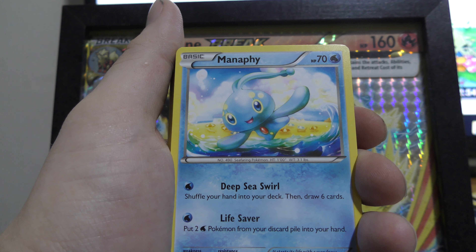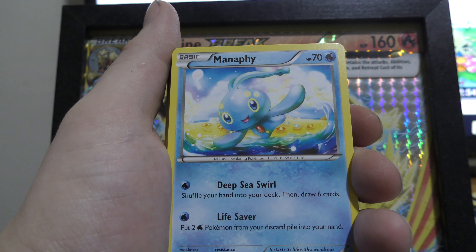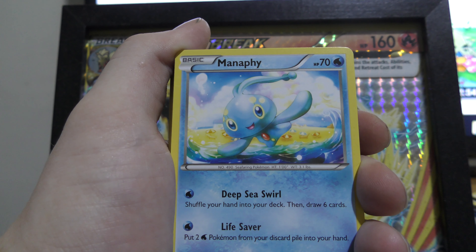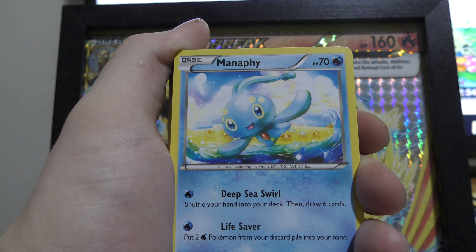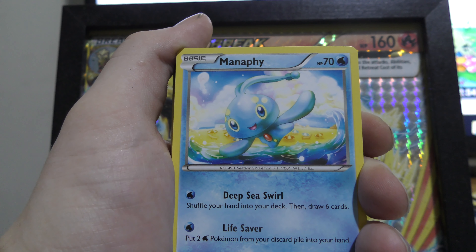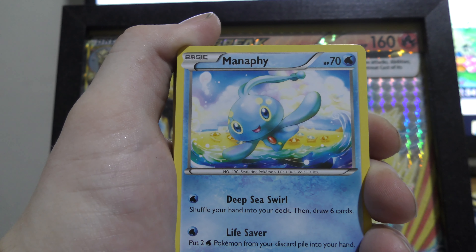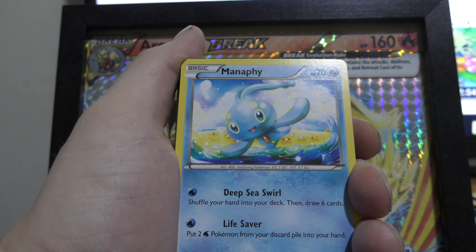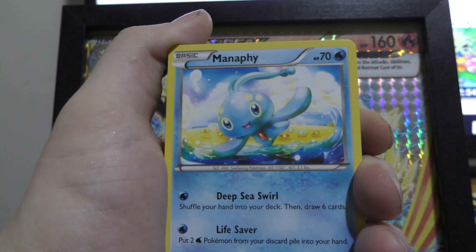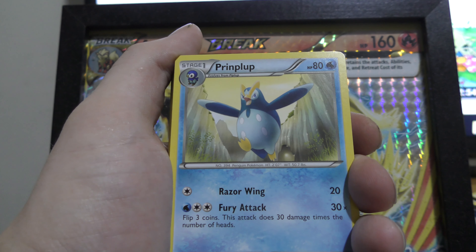We've got Manaphy here with Deep Sea Swirl — shuffle your hand into your deck then draw six cards. It's only got 70 HP so I wouldn't expect it to live too long. Its Lifesaver move lets you put two water Pokemon from your discard pile into your hand, which is very handy. But with only 70 HP, you're probably not going to be doing too much late game when they already have threats on the field.